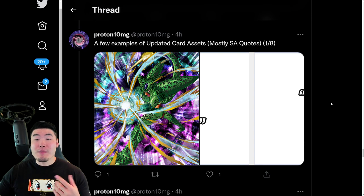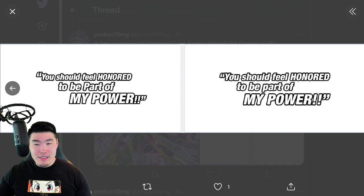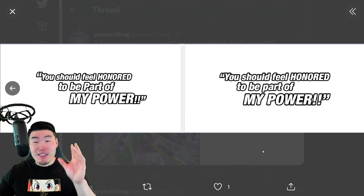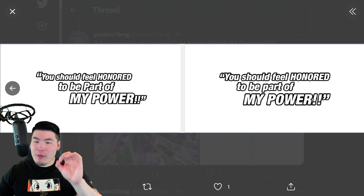There are also some updated assets, mostly Super Attack quotes — apparently there's a bunch of them. He just gave us a few examples. Here we have this Cell, and here's some examples of his updated text. The only thing I can tell that's different is that the outline is a little bit thicker — the outline for the actual text seems to be more prominent.